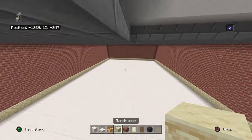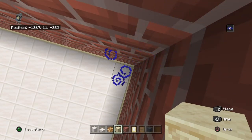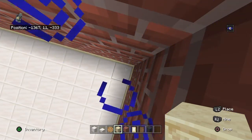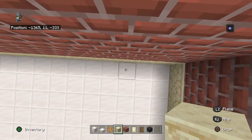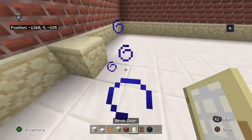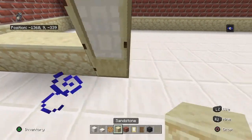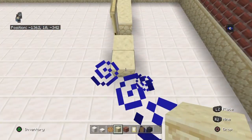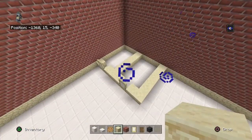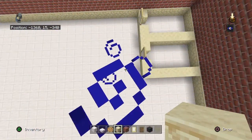Come to the back right-hand corner of your build. I have the directions written down but I've got them flipped. From the back right-hand corner, count left by five — you should be on the quartz — and going forward place a sandstone, birch door, three sandstone, birch door, and then two sandstone. The furthest front sandstone connects right, and then row three the middle block also connects right. That gives you two five-by-threes.